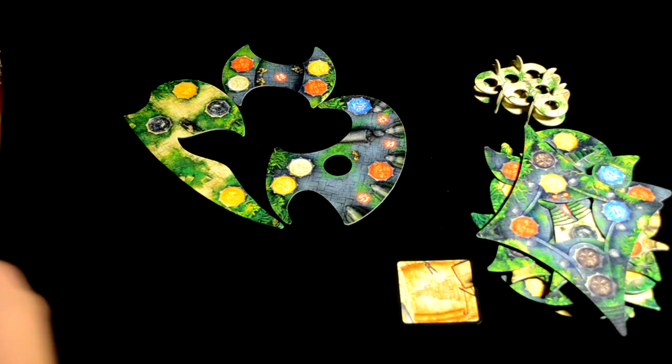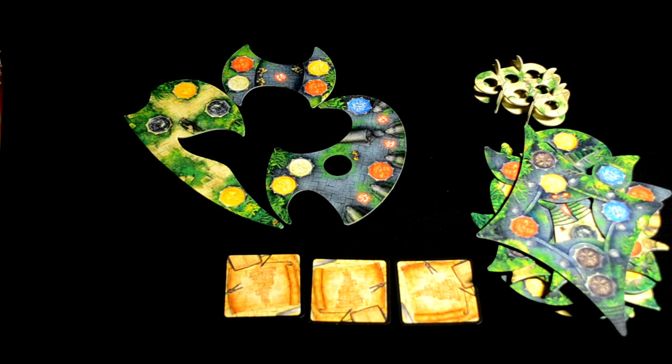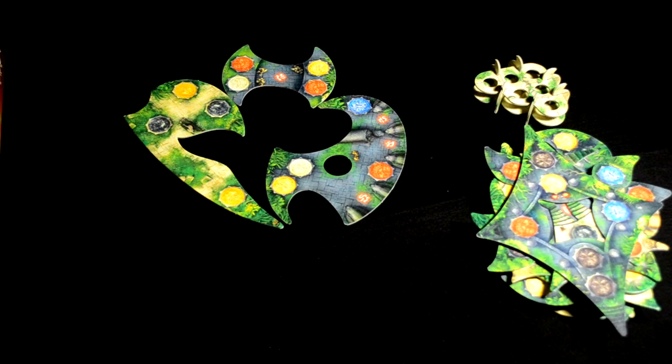For an easy game, place out three level cards. For medium, you'll place four, and for a challenging game, place out all five. Place these off to the side where everyone can see them.